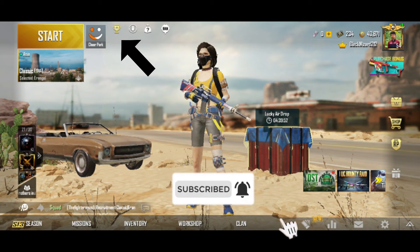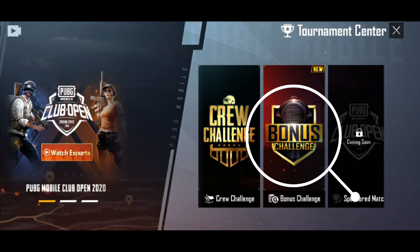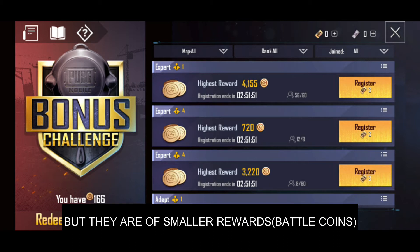To open bonus challenge, first click on the trophy icon on the top left side. Then you can see bonus challenge in the center of the menu. You can participate in matches with higher rewards with 3 bonus challenge vouchers. You can also participate with 2 bonus challenge vouchers or even with 1, but those are of smaller rewards.